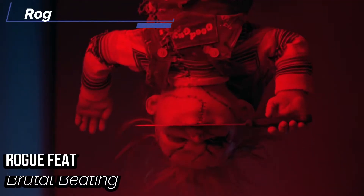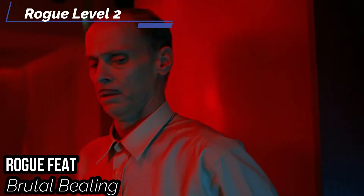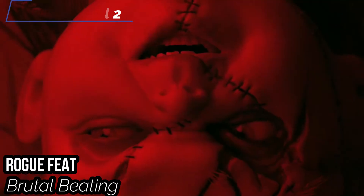A very quick second level for us — for our Rogue feat get Brutal Beating to brutally beat people. When your strike is a critical hit and deals damage, your target is Frightened 1, which makes sense because Chucky is very, very scary. At least to me.